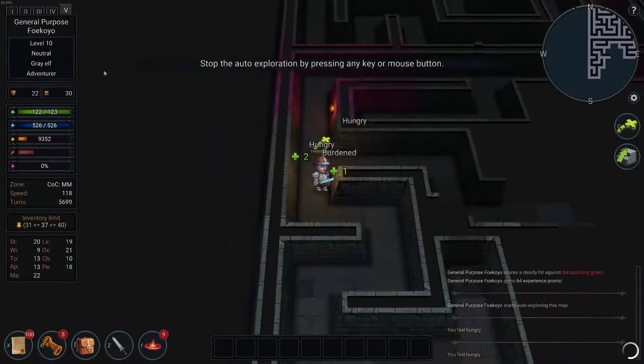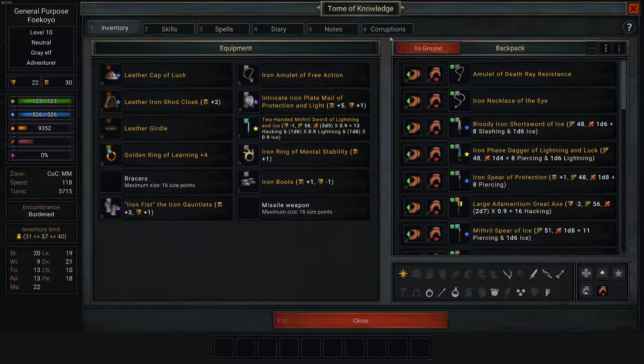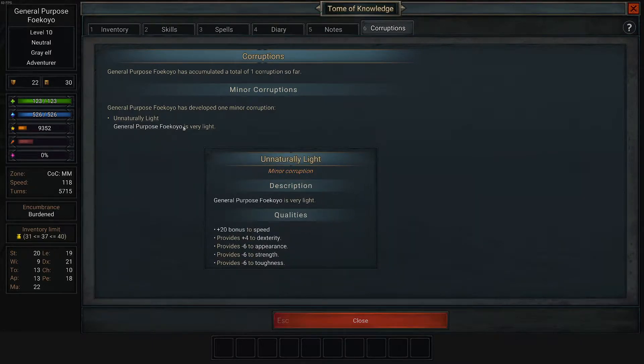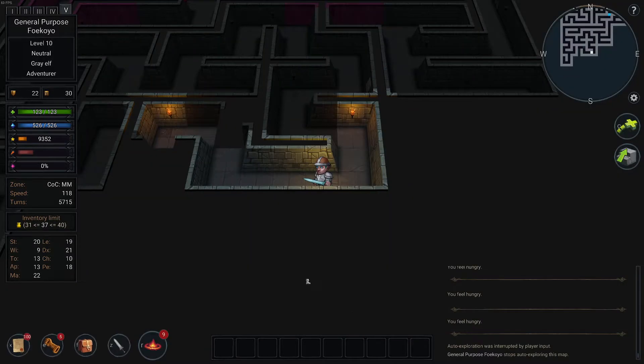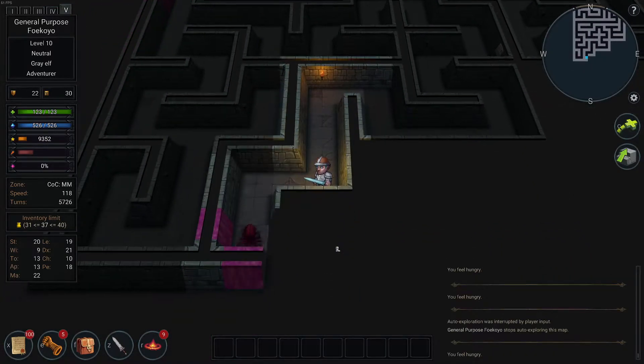I got a good corruption — Unnatural Lightness. 20 to speed; that is a massive boost. It kills my appearance so I'll pick up corruptions a little more, and my strength and toughness, but speed is so good. It's like early game protection is what you want, then you want speed. Speed is incredibly good — you always act first if you're really fast.